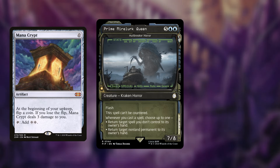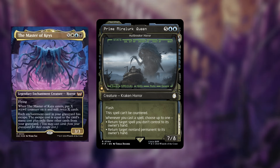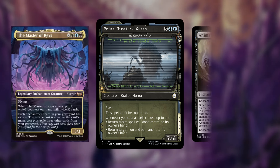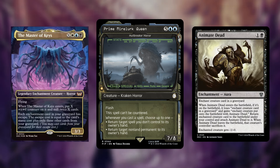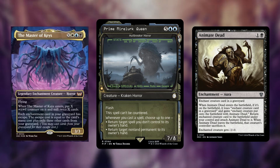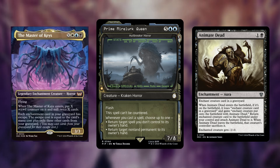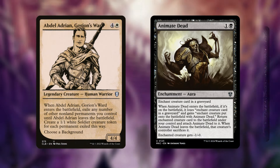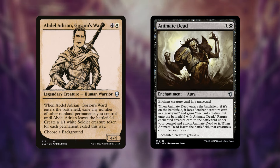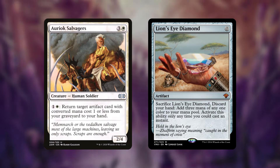You use Hullbreaker Horror to bounce mana-positive rocks back and forth — to your hand and back onto the battlefield — until you get infinite mana, then sink it into your commander to mill your whole library. A clean, easy way to get there is through Animate Dead effects: mill Animate Dead with your commander, escape it, reanimate Hullbreaker Horror, and with mana-positive rocks you get infinite mana. Another way is using Abdel Adrian with an Animate Dead effect. Ariac Salvagers and Lion's Eye Diamond is also an option, though probably not the best.